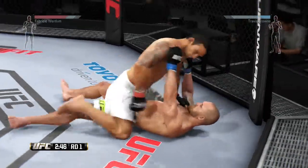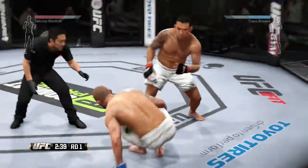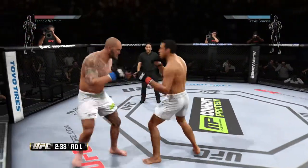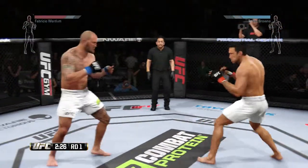His opponent's gotta tighten up his defense, keep his hands up high, and get out of the way of those kicks. Brown gets back up again. Both men exchanging, and he eats a high one.